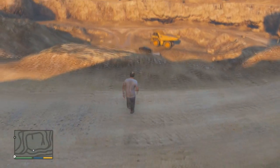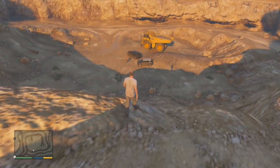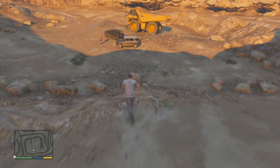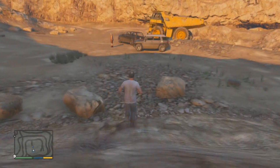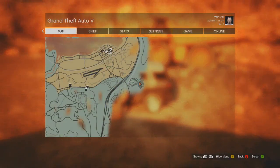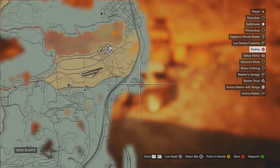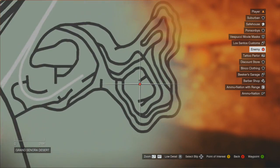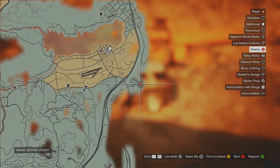Hey guys, Elvis here. In this video I'm going to be showing you all the locations for the targets in the bounty hunter side missions in GTA 5. The first target is in the middle of nowhere — it's on the right side of the map. It took me a long time to find this guy because I didn't know exactly what I was looking for.